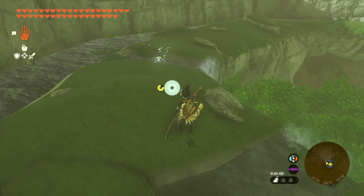For number 23, head just west of the Spring of Power and go up on the ledge on the side of the mountain. Once you work your way up to the ledge, you'll find a puzzle. Just pick up the piece and rotate it upwards twice — once it looks right, squeeze it in there and the Korok will appear and you'll get your next seed.